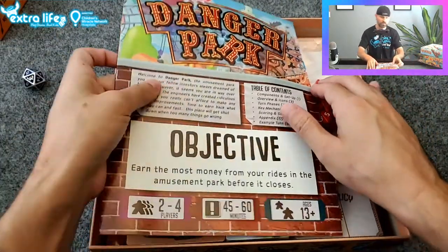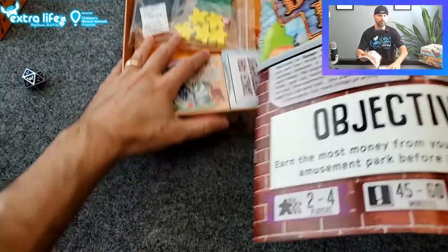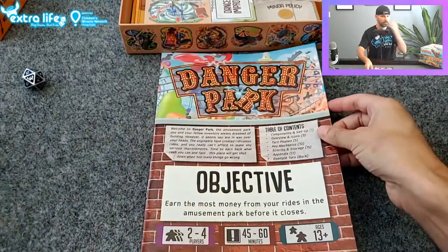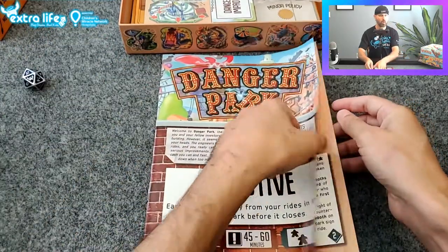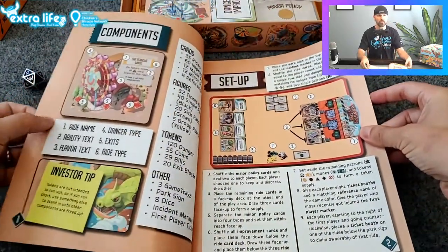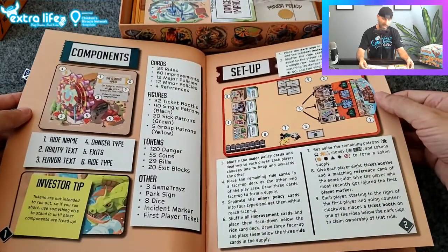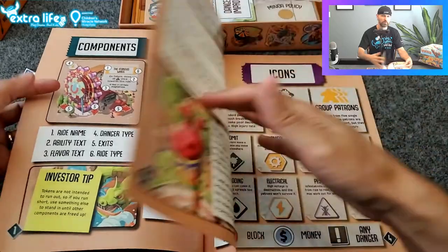The main difference between this and Funfair is that in Funfair, you are just building out a tableau of cards with no direct interaction with your opponents, and you are trying to build a good park. While in Danger Park, you are trying to keep your park from getting shut down or having all of your people get sick.